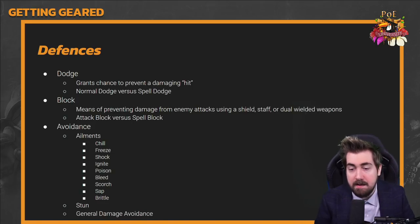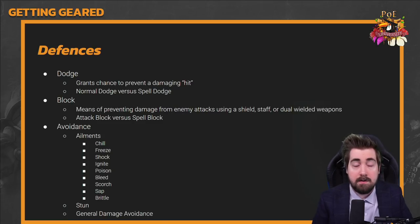Avoiding ailments is very important in Path of Exile. Ailments are tied to damage types: cold damage applies chill. There are health thresholds involved — for example, you can't freeze a high-life boss with very low cold damage. You'll notice as a new player that you shatter rats and small monsters but can't freeze a big bear or golem — that's the first indication that thresholds exist for ailments.